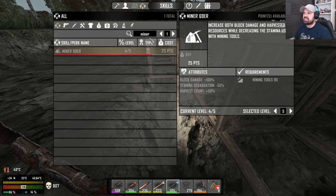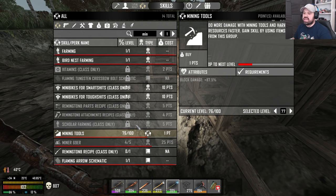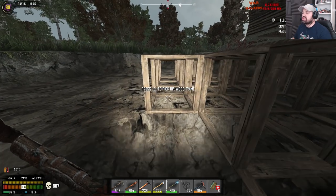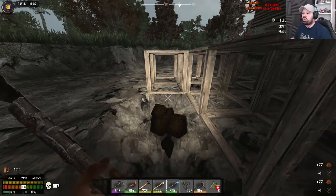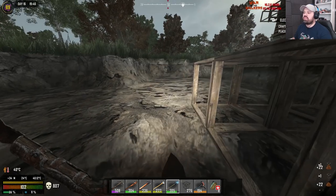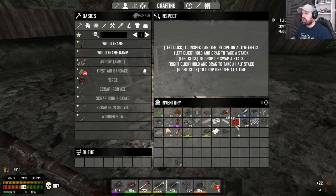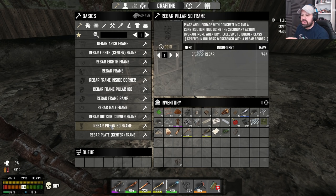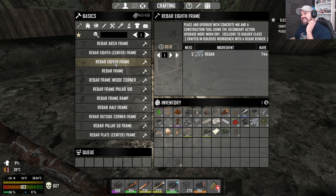We're nearly there and absolutely burning up, so let's put on something cool. The idea is to have this area double-protected, go down one, and then have the 50-diameter poles. We have so many options with the rebar now — we can make the rebar pillar 50-50 which I was going to use, but then I saw the rebar eighth frames. I don't want the eighth frames; there's another one which is basically like a pole but twice as big.